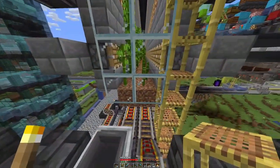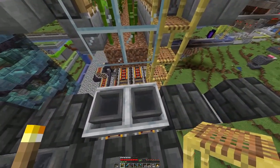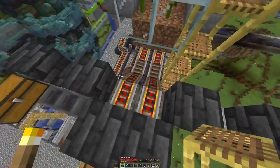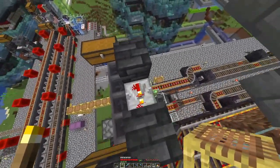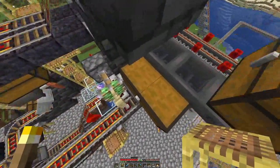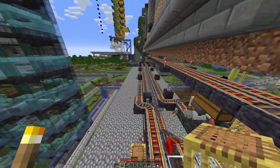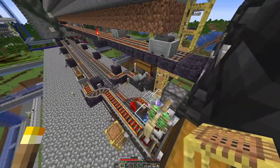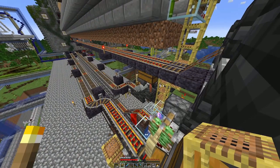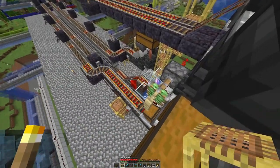Down below there is the collection system. You can see when there is something in those minecarts they get emptied out here. Everything ends up in this chest down here, which is the filling chest for the fuel system for the furnace array. On the other side we have the input minecart for the things that we want to smelt.